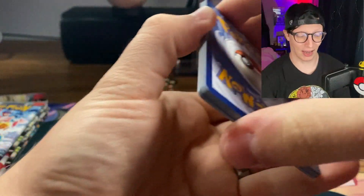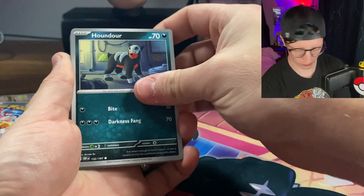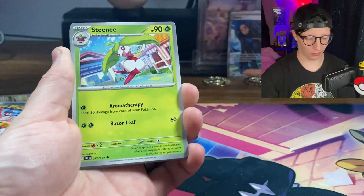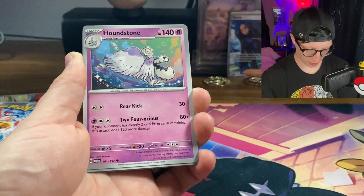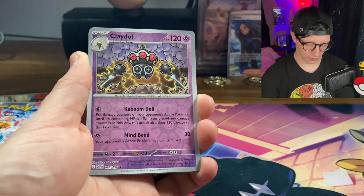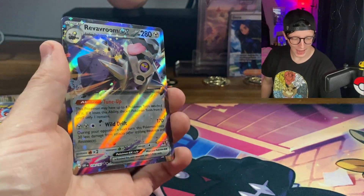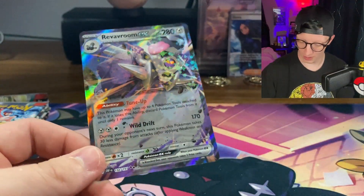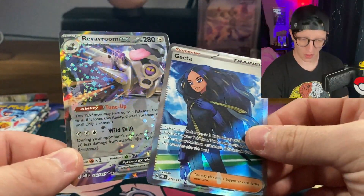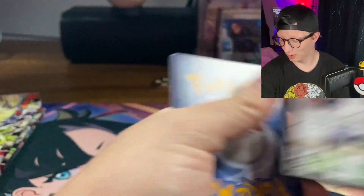That deserves a like — if you haven't liked the video yet go ahead and do that because we definitely deserve it for that. Toadscool, Houndour, Tadbulb, Tinkatink, Toadscool evolved, Solrock, Houndstone — Claydol is our first reverse, Grumpig is the second reverse, and Revavroom EX. So two hits out of the first two packs so far. It is already in my opinion more than worth it just to open up the cards, but then to get hits like this out of the first two packs does worry me about the rest of the packs. It would be really cool to get a double rare or better in every pack — not statistically accurate but it would be cool.